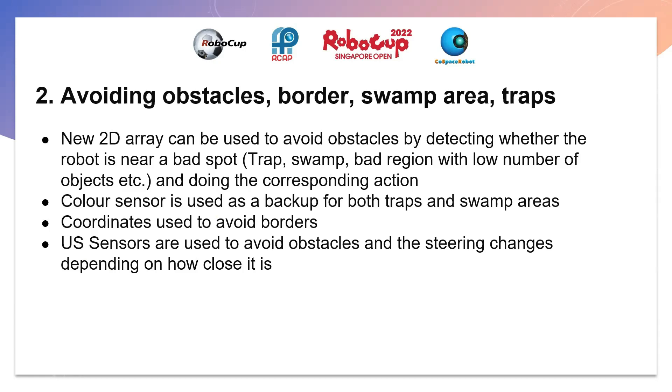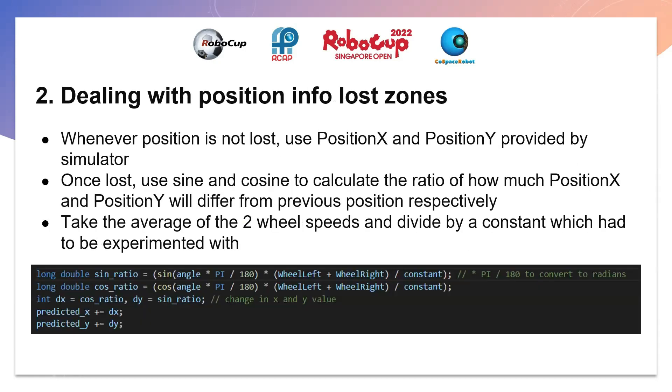Current sensors are used to avoid the border, and ultrasonic sensors for walls — steering also changes depending on how close the robot is to the wall. For dealing with position info loss: whenever position is not lost, we use position X and Y provided by the simulator. But once the robot enters the info loss zone, we use sine and cosine to calculate the ratio of how much position X and Y will differ from previous positions. We also take the average of the two wheel velocities divided by a constant to roughly calculate the robot position, allowing us to extrapolate position quite accurately.